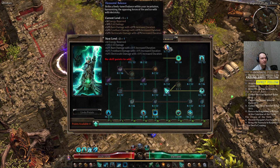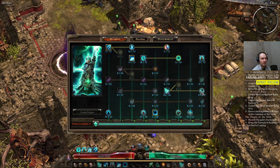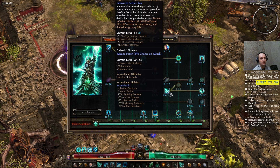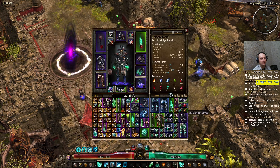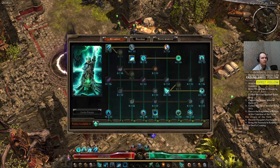One point into Elemental Balance for critical damage, and a little bit more damage to Disintegration. You will have elemental damage on your build up until you reach level 94, when you can transfer that elemental damage into Aether damage with the Clairvoyant items.